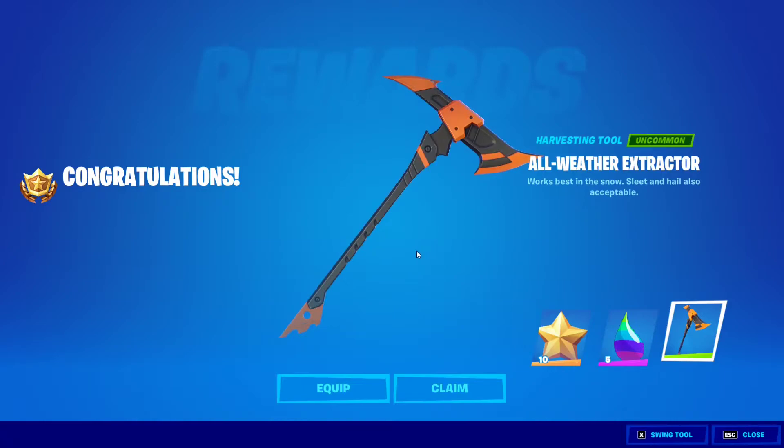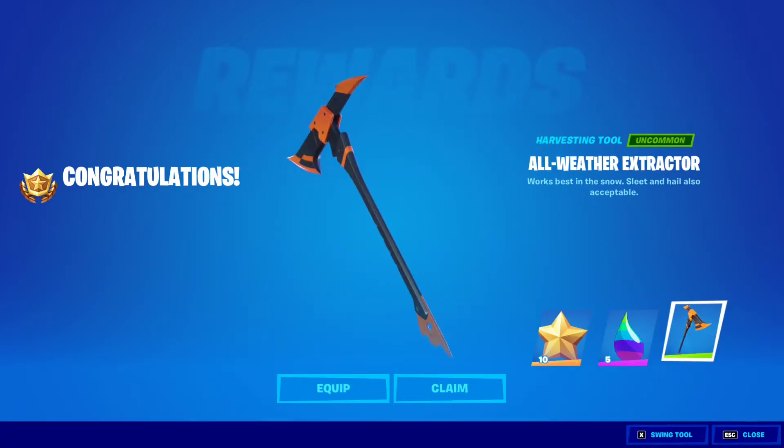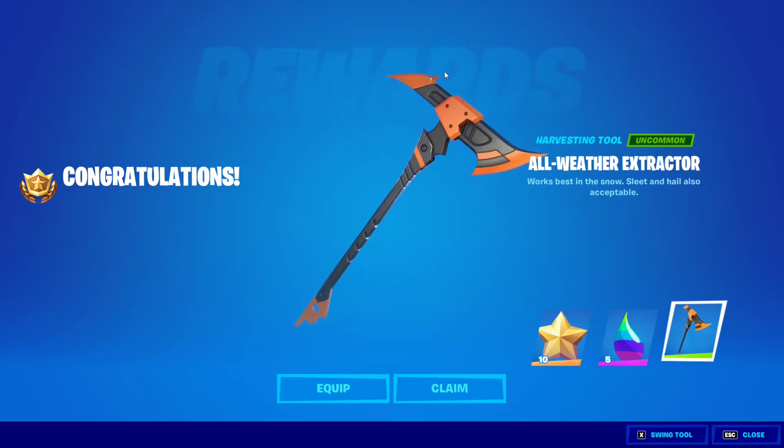Also, if you have the Fortnite crew pack and you're an active subscriber, you will actually get the bright style for this pickaxe. So basically you will get this one — this is the dark style — and you will get a bright style, which is basically just a different design, just different colors and stuff like that. And that's it, that's all you have to do. And as you can see, we got the free pickaxe for this punch card.